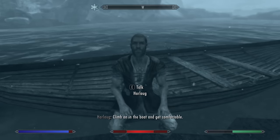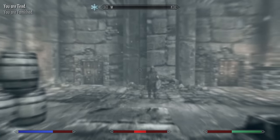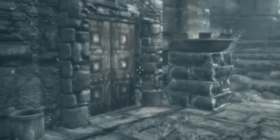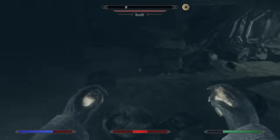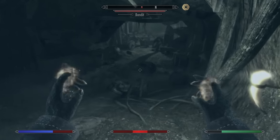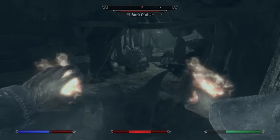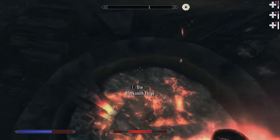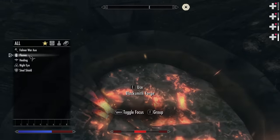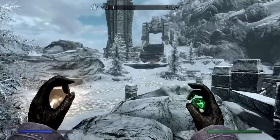The only thing standing between us and scavenger-hunt level quest completion is the Mad Beggar in Solitude, who we need to start this quest. Climb on in the boat and get comfortable. I'm tired, I'm famished, look at how low my health is from freezing my ass off. I'm having a really bad time. We'll use the rock defense — he's going to have to run into all the rocks and it should kill him. The more I set myself on fire, the more powerful I become.